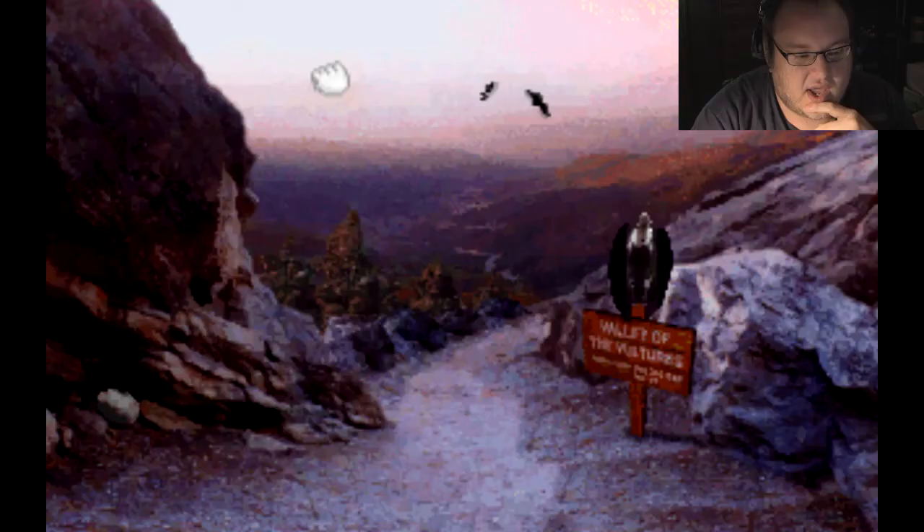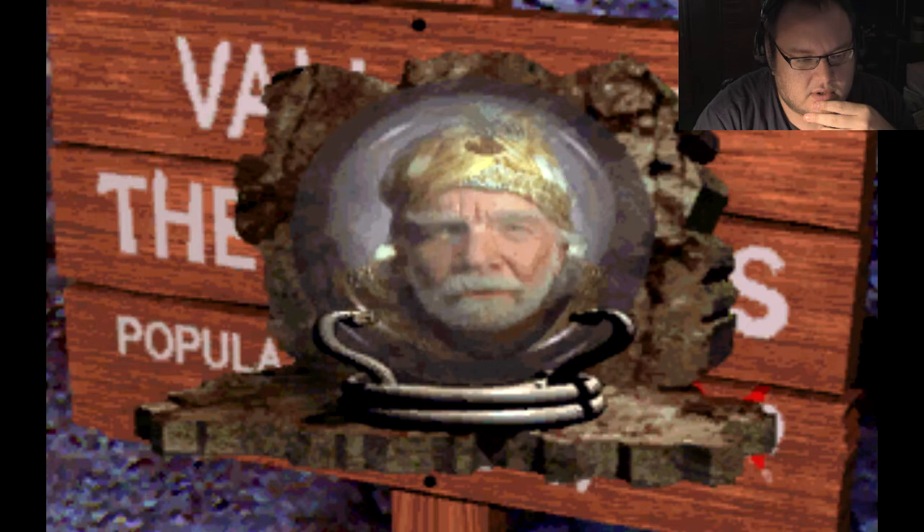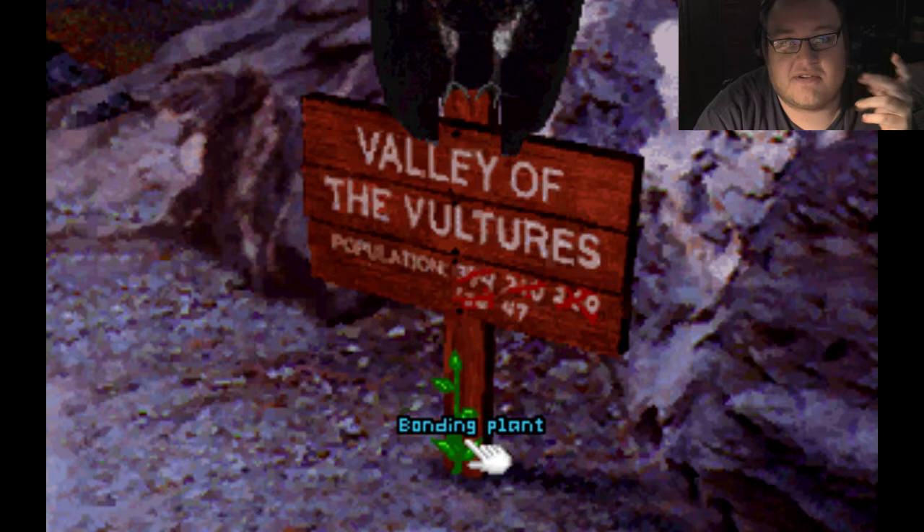When you start out this game, you have little to no explanation of what happened. All you know is you won a sweepstakes, and here you are at the Valley of the Vultures — this used to be called the Valley of the Sparrows, it's had a name change recently. You'll also notice there's this little bonding plant. You can go through the whole game not knowing about it, but you actually need it later.